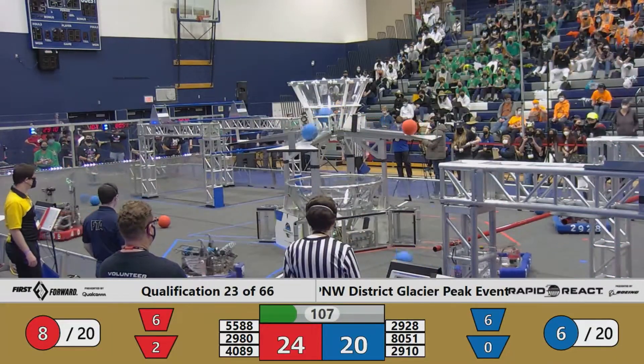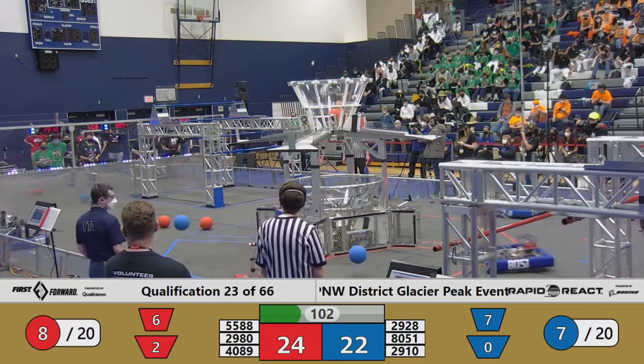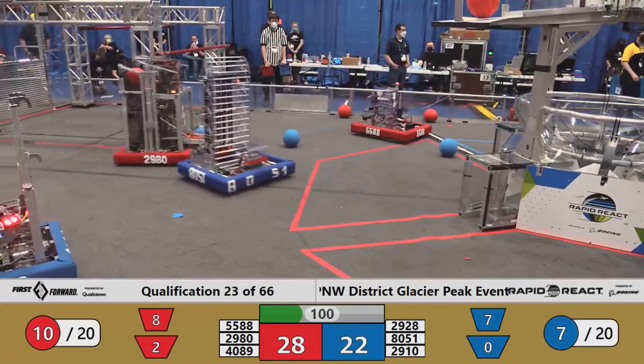Red alliance with 8 cargo into the hub. Blue alliance behind by 2 points — 24 to 22. Now 26 red, 28 red.